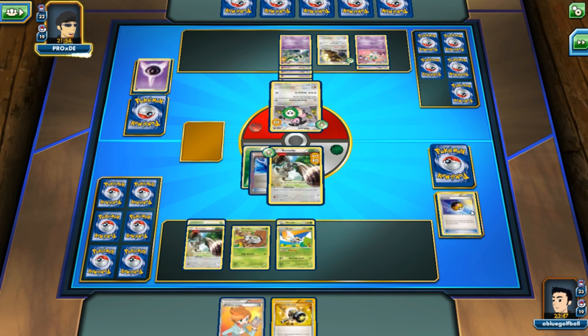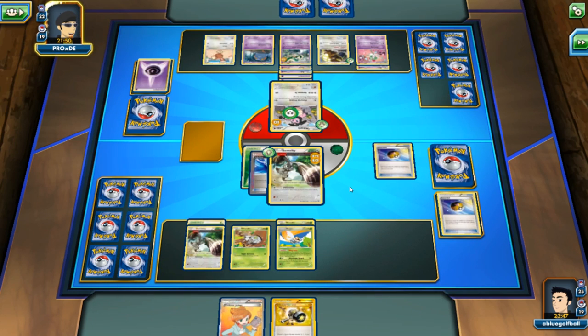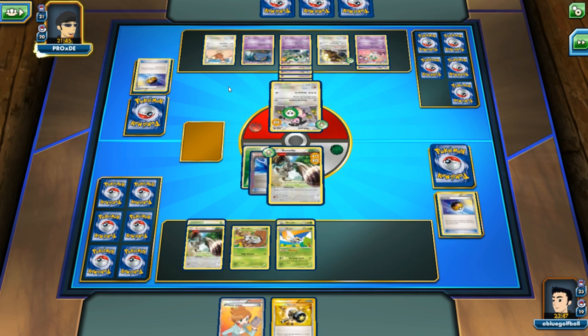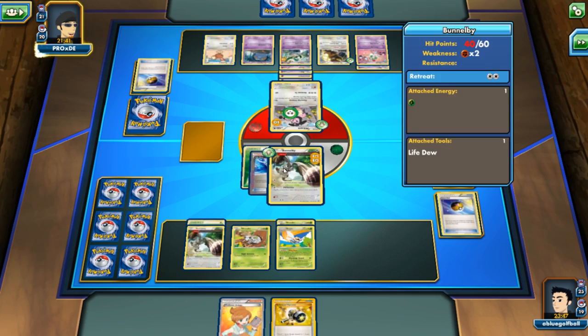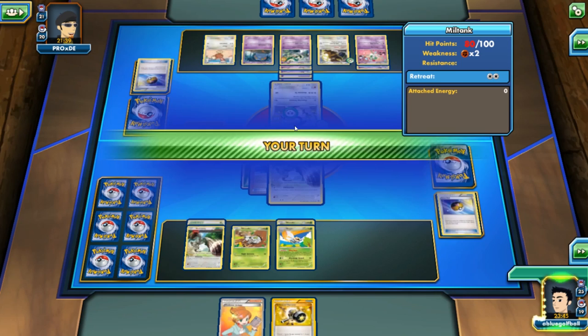Here is a Klinklang, and here's a Lopunny. So we've got a couple of bunny rabbits on both sides of the field — my opponent having a Lopunny, we have a Bunnelby. And hey, it's another Exeggcute — pretty solid. Let's go ahead and continue to discard my opponent's deck.